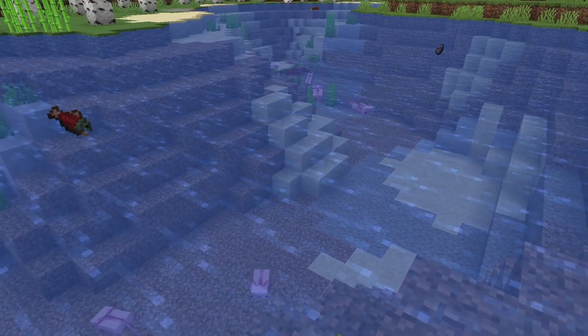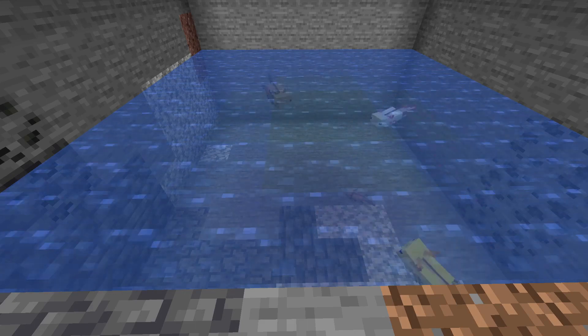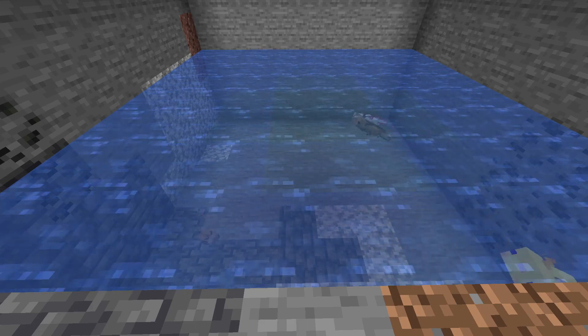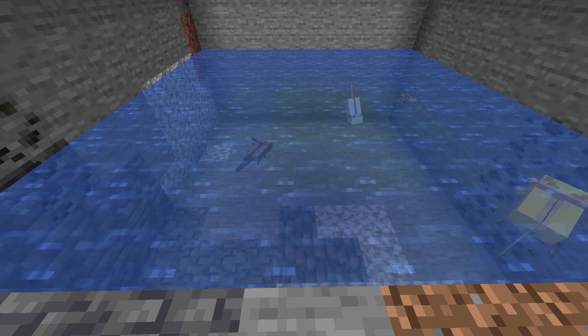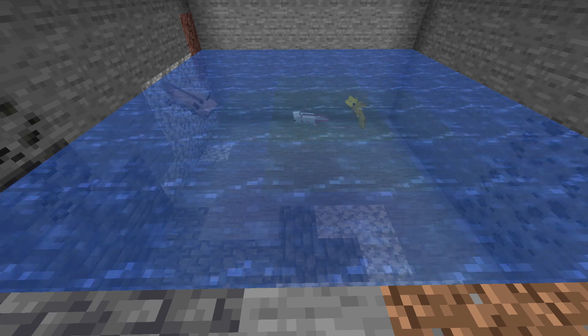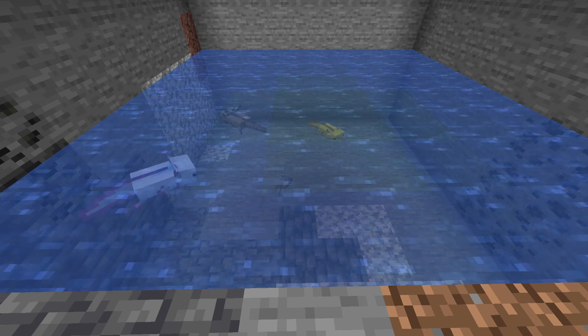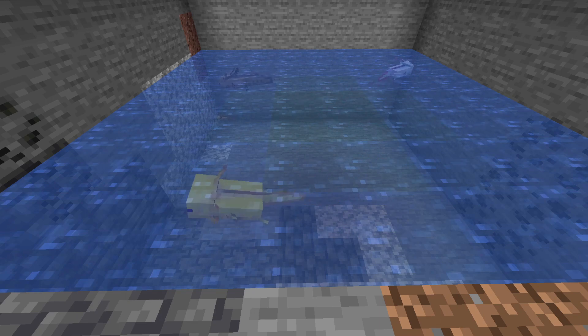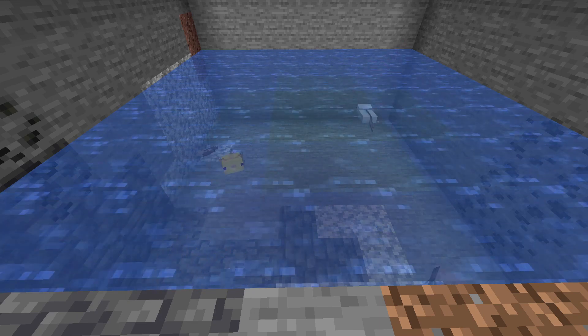Axolotls do not spawn above ground like this. Axolotls will only spawn in a light level of zero, below Y63, in water where there is a stony base less than five blocks away — so deep slate, andesite, or just stone. Only there will they actually spawn naturally, and they can spawn as an adult or as a baby.